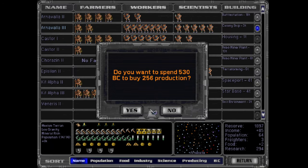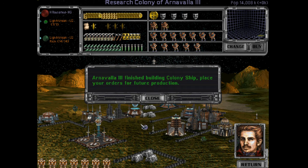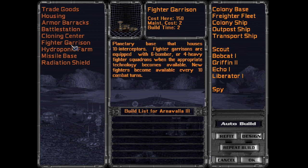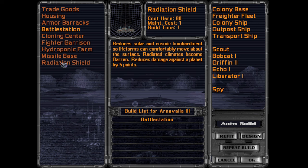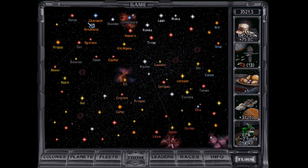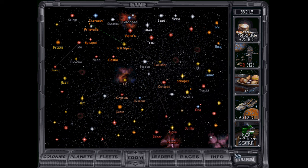I need this colony ship bad. I'm going to spend that extra money — I need it. I might send the entire fleet with it just to get it there. Is it faster if it's on its own? No — I'm taking the whole fleet then. Taking the whole dang fleet with me.